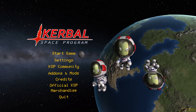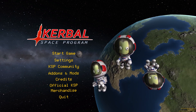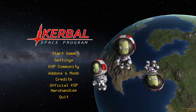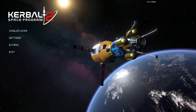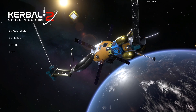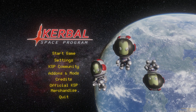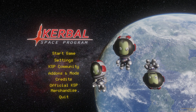The best place to start is from the menu. This is KSP1 — it's a classic, looks a little retro, but nothing wrong with that. But this is KSP2 and I think it looks much better. Kerbin has clouds, and that is kind of a big deal. Let's jump back to KSP1 and compare it to the modded version, which looks a little overwhelming, but much better.